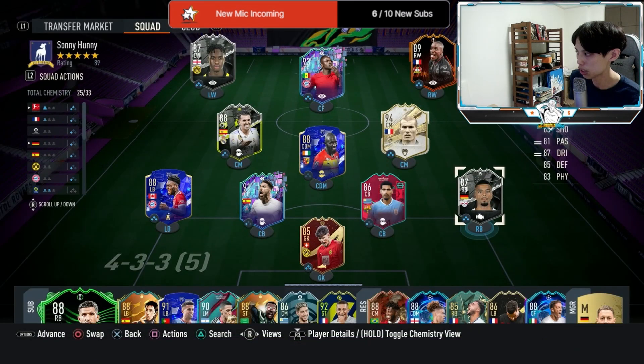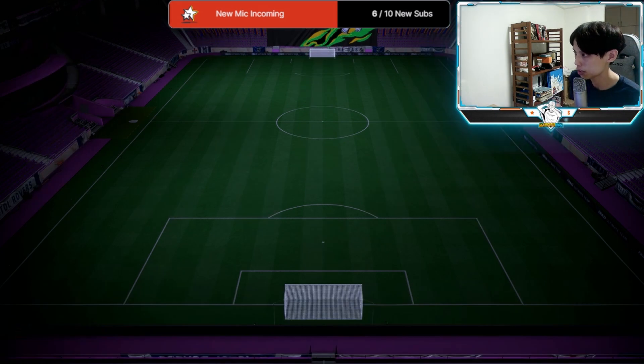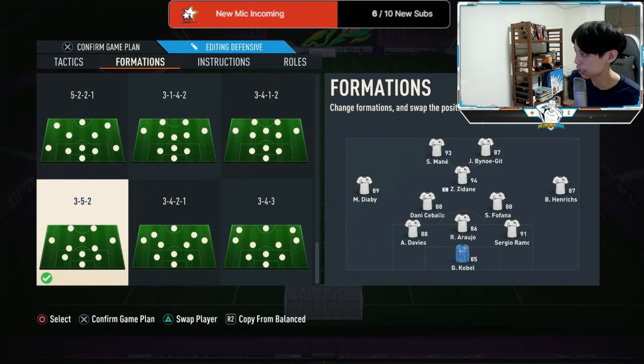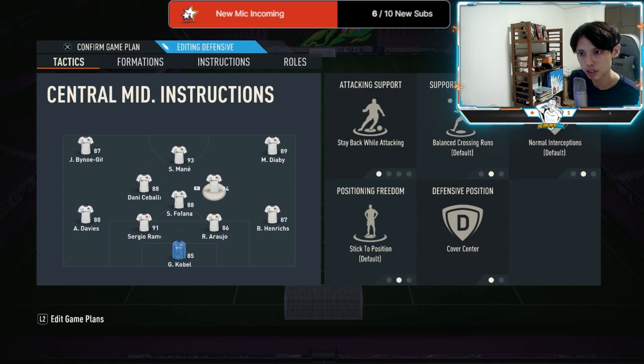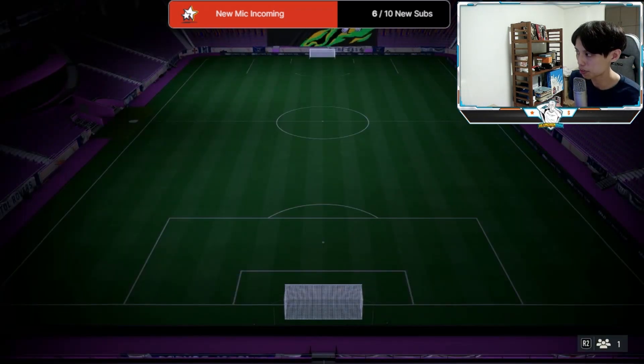We'll try him out in a 3-5-2. These are the instructions we have on Henrichs: come back on defense, get in behind, and get into the box for crosses. Let's see how he plays.